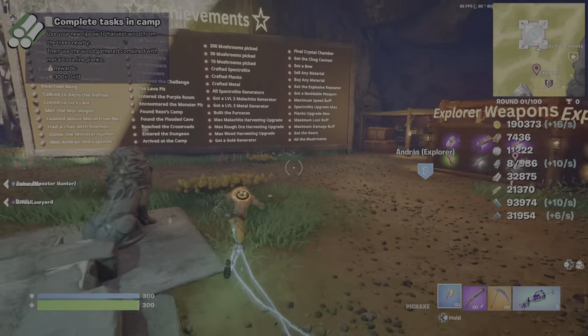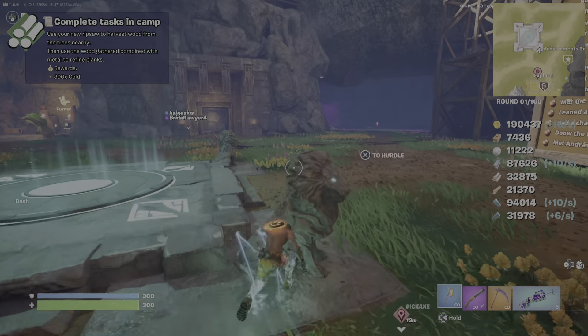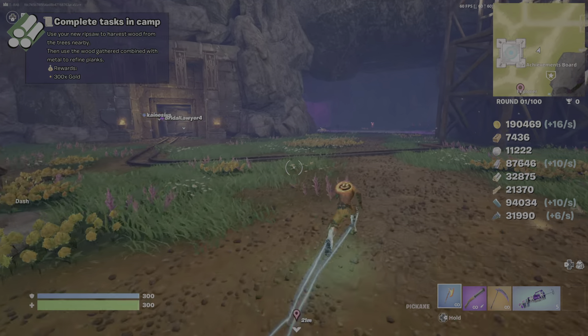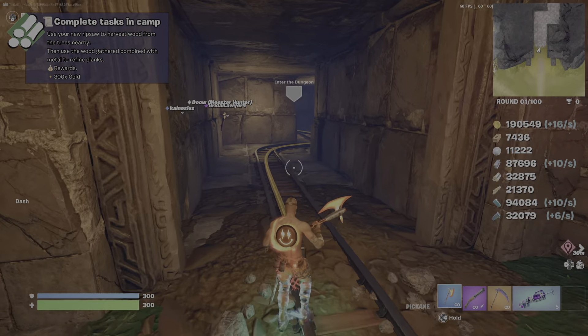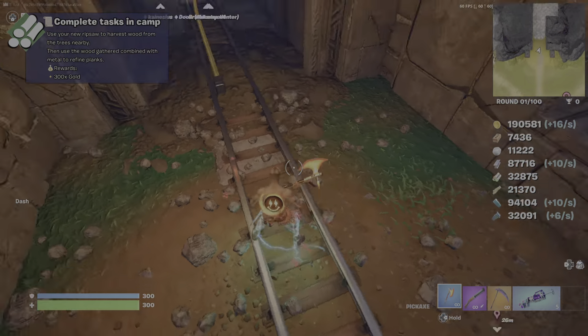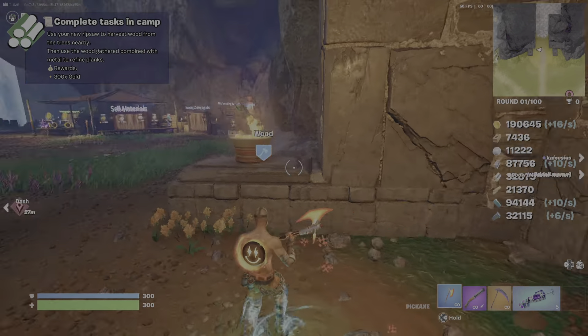Then you want to buy dynamite from there because it makes getting through here easier. Start buying tracks, buy tracks, and then blow your way through here with dynamite. You have to buy it first. Then once you buy it, it'll blow you backwards. Then you throw dynamite at it.